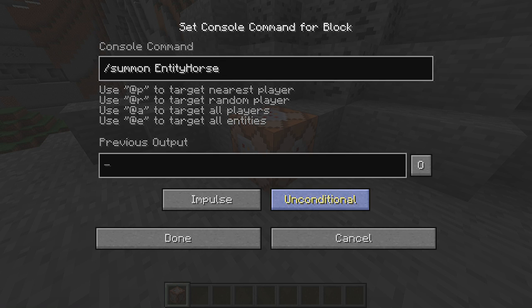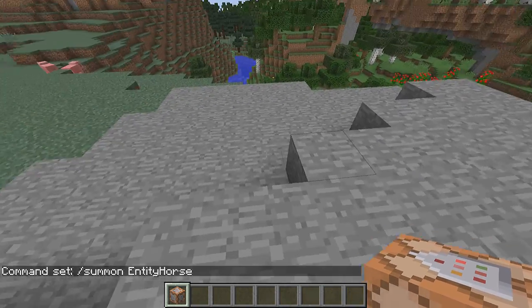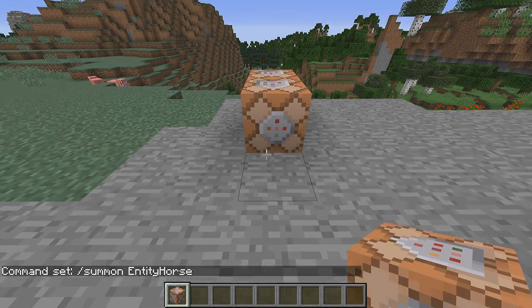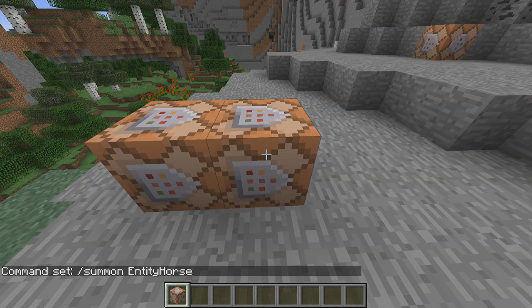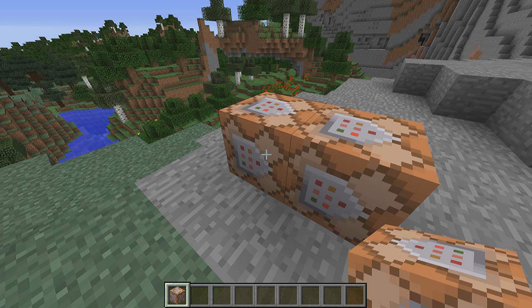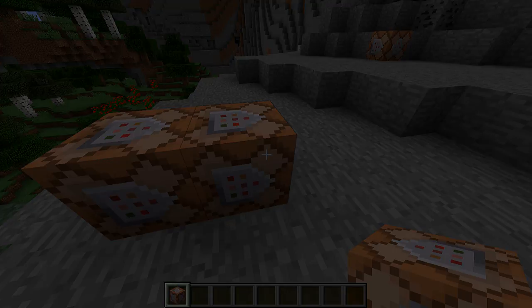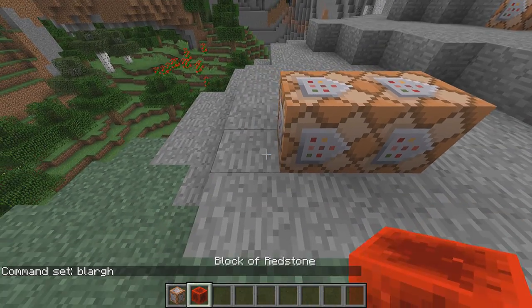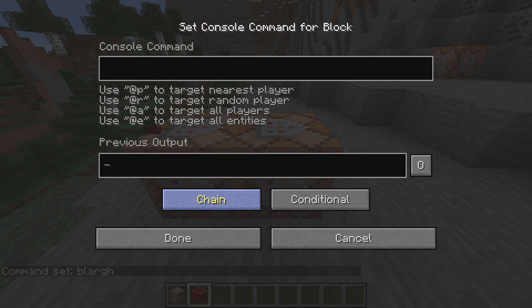The other thing is a new button that switches a command block between unconditional and conditional mode. In conditional mode, command blocks will only execute the command if the command block that is directly behind them — that is towards the side away from the arrows or on the side with the square — if that command block has succeeded when it last executed its command, then the conditional command block will also run. Keep in mind that it is the command block straight backwards, not, in the case of a chained command block, the previous executed command block.